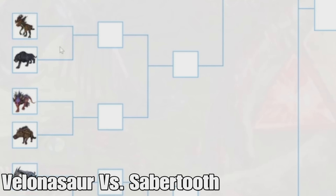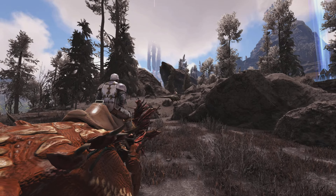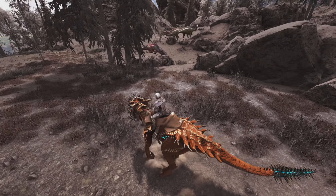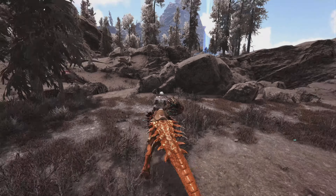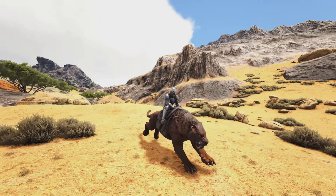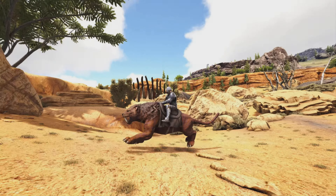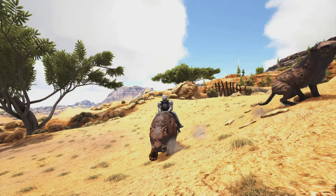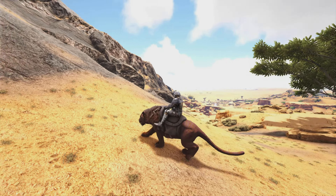We have the Velonasaur versus the Sabertooth. The Velonasaur is really strong — it has needles it can shoot out of its face that do a good amount of damage, and you can use these for Orbital Supply Drops on Extinction and other things. The Sabertooth is also pretty decent — you can use it for caves, it gets a ton of chitin, and it has a saddle for armor. But the Velonasaur is just better overall with more uses and more strength, so it's definitely going to win.